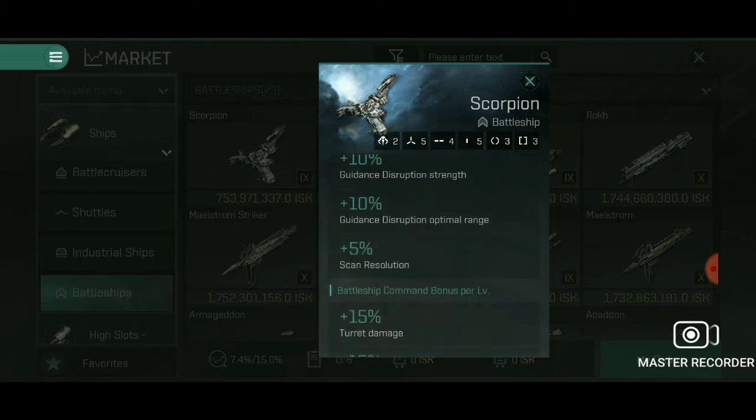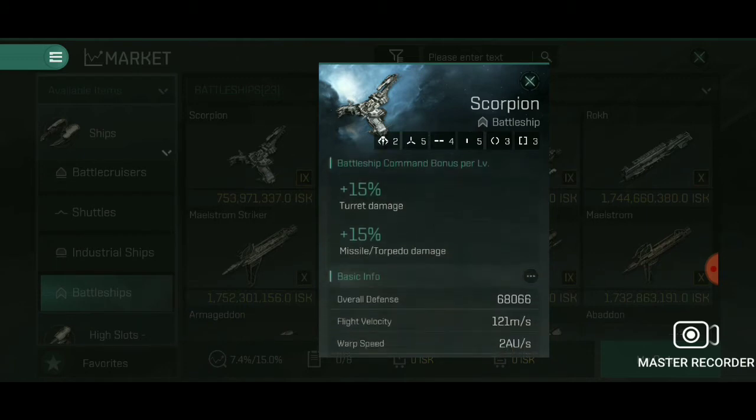There's also a plus 5% Scan Resolution bonus per level, adding 25% total. For Battleship Command per level, you get plus 15% Turret Damage and plus 15% Missile or Torpedo Damage — that's 75% added DPS, nearly doubling what the ship can do. Keep that in mind when reviewing the weapon damages.